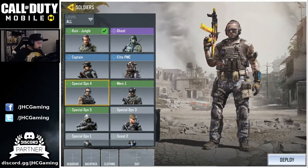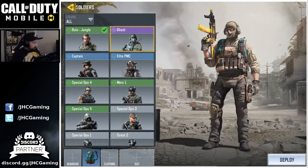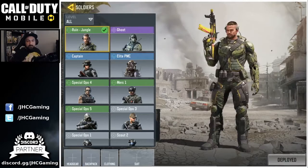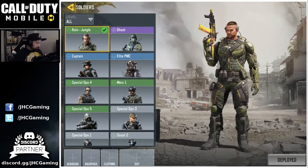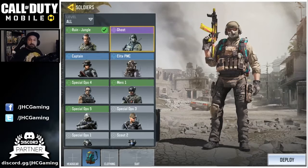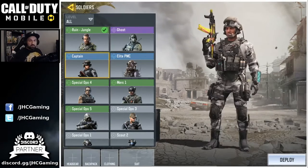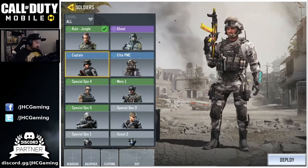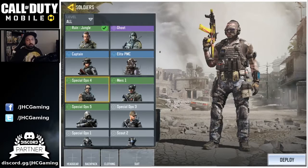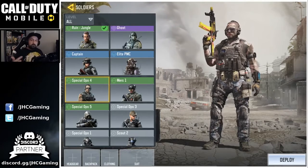There are a bunch of really cool skins in the game, but some you cannot get for free. For example, the Ruin was a special offer this week, the Ghost skin was in the battle pass which you have to buy for $10 or 800 COD coins, the Captain was a special offer in the shop, and the PMC Elite was also in the shop. But Spec Ops 4 was free last season, and there are more free skins this season.